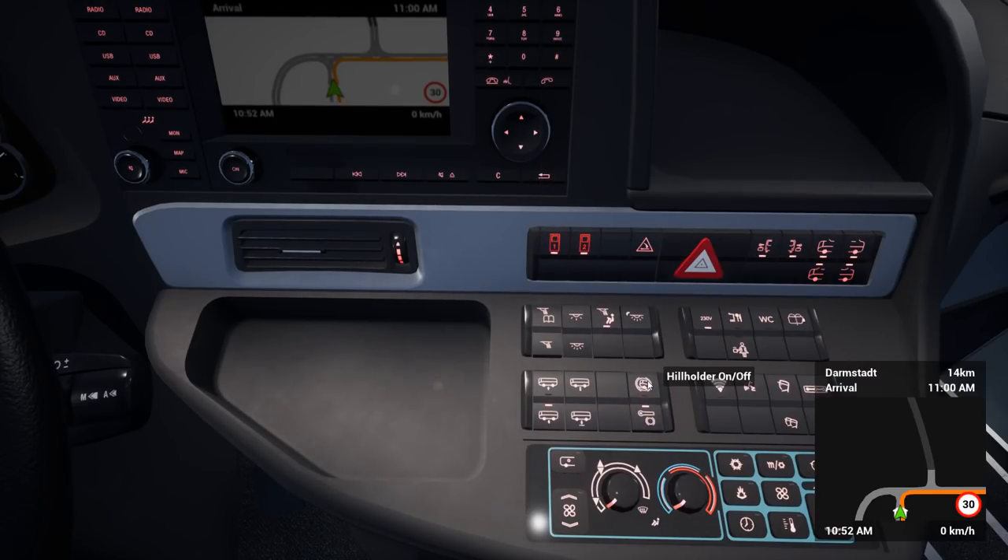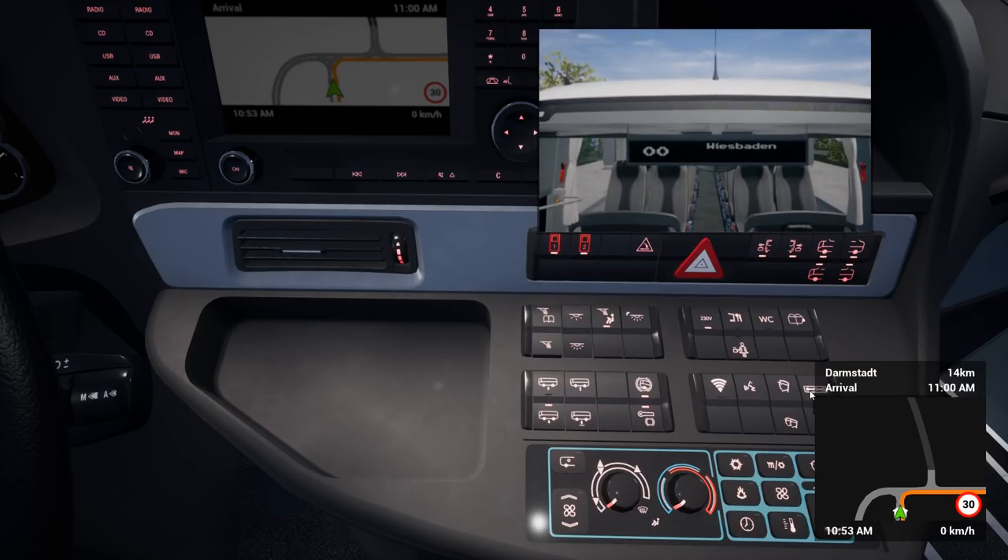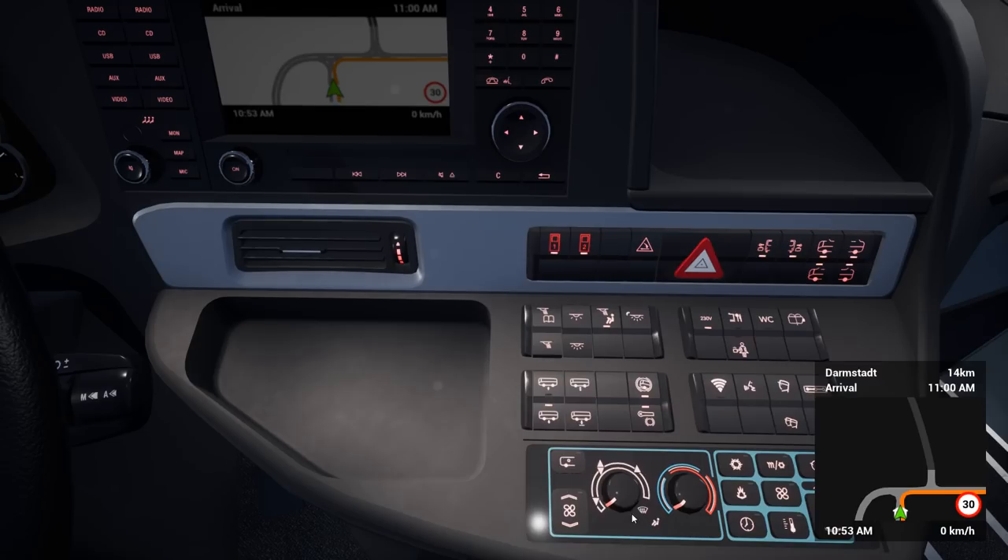Hill holder — definitely going to turn that on; that'll stop us rolling back on hills. Wi-Fi clearance. Play announcement. Driver monitor — that's the GPS. Passenger monitors. Oh, they do flip down! I thought that might be the case — there are the passenger monitors. We'll put them back up just in case we get a tall passenger. There's also a destination display at the front of the coach. Here's all the aircon; I'll get that warmed up before we even get there so they can't complain.